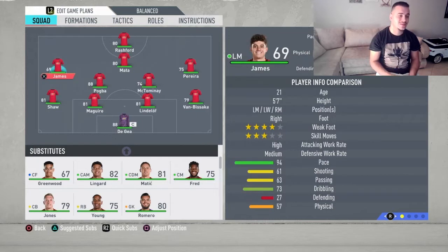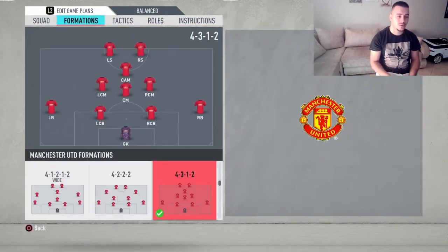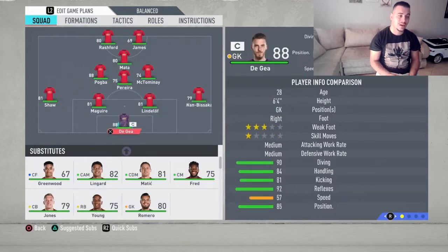Just keep in mind that United doesn't have real wingers, so playing a wide formation is not a real option for this team. That's why we're gonna go with a 4-3-1-2 formation — a straight, direct formation. It's gonna help you play fast and direct football and try to win as many games as possible.